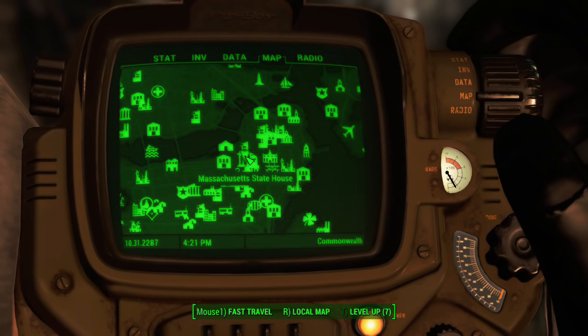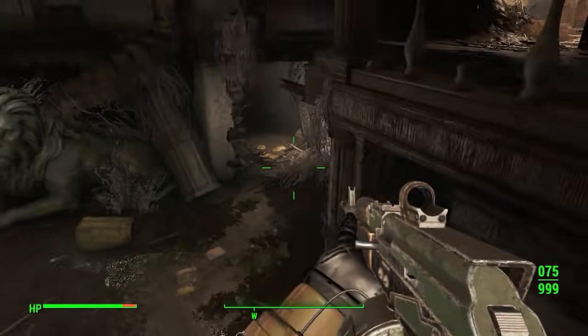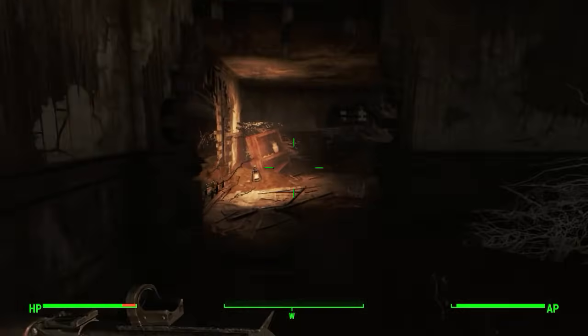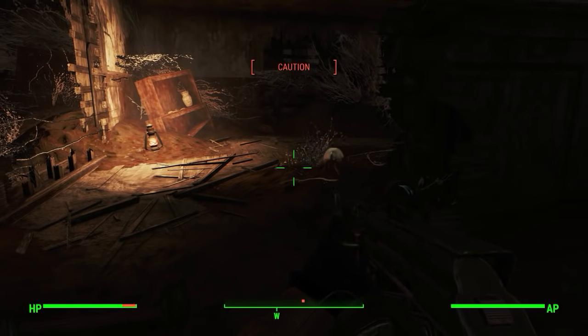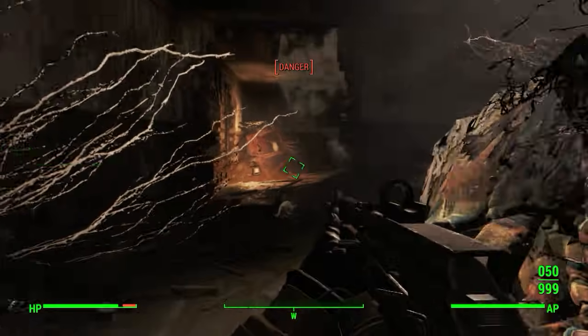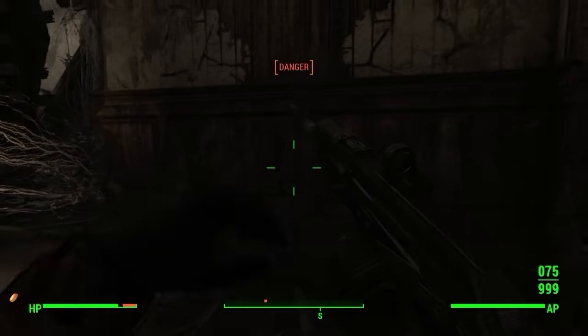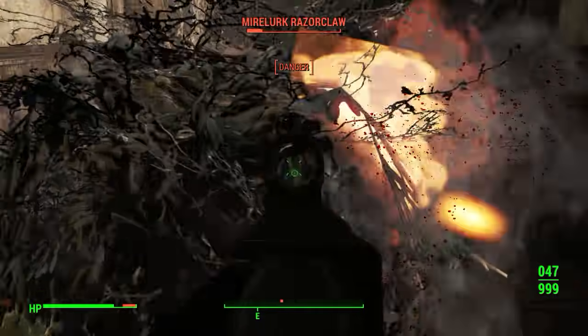Starting off with number five, we have the one at the bottom of the Massachusetts Statehouse. Right when you go inside, you realize something's wrong. It's overgrown. There's vines and weeds all over the place, the dirt is all exposed, there's even some water running through the floors. Seems like the perfect spot for a den — a mosquito den. But that seems okay until the hatchlings start crowding around your feet, and before you can turn around, you've got Mirelurks rushing at you from the hallways, pushing you ever closer inside.